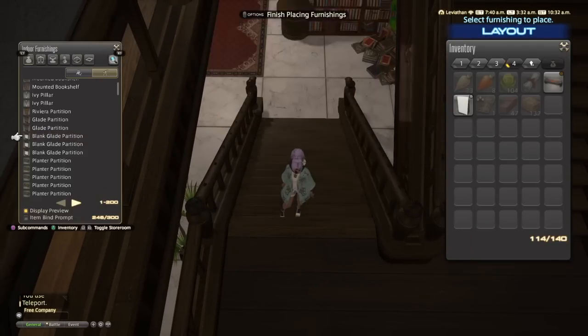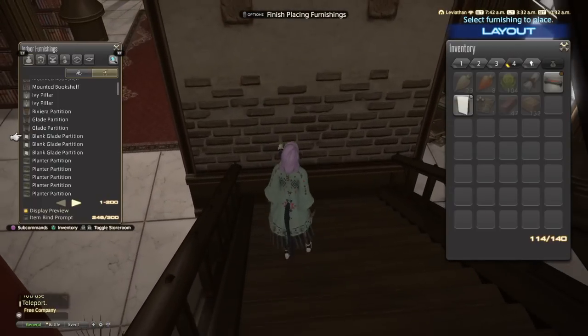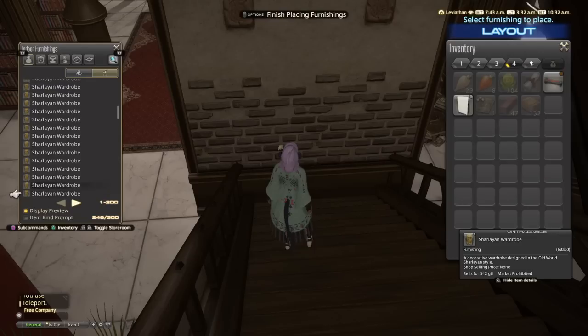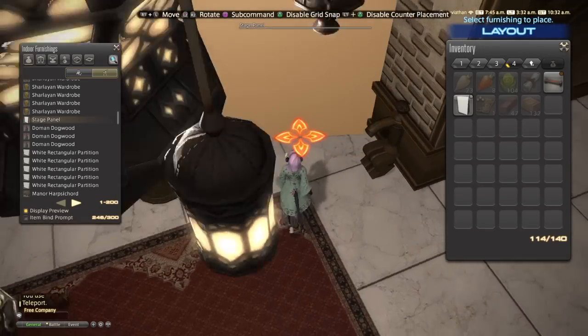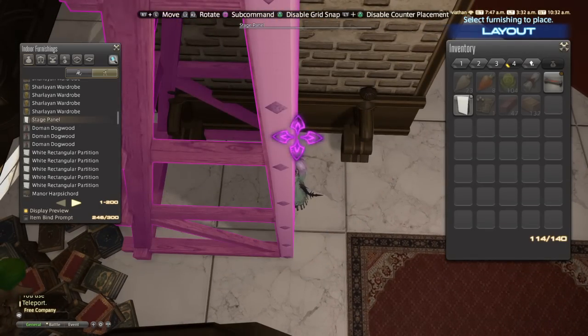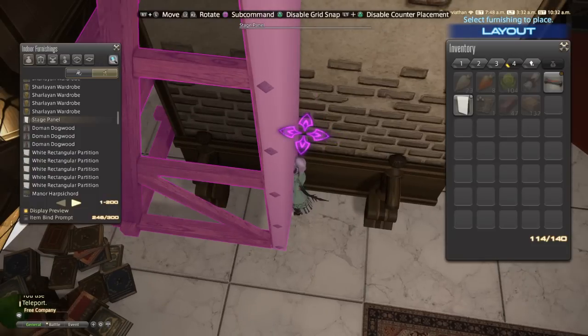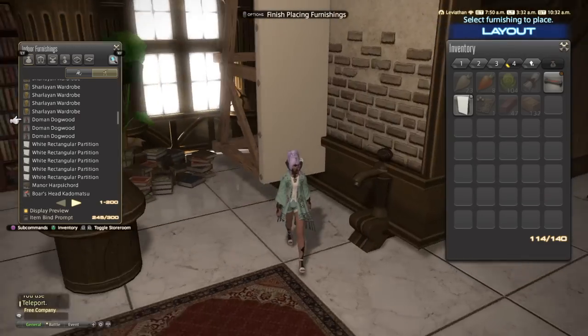Open up the sub-command menu and hit place. From here we're gonna grab a stage panel. I prefer stage panels just because they don't have any trim on the bottom, so they will give you less grievance. This is also gonna be pulled from your storage. You're gonna find the center of the partition we just floated, and we're gonna go off to the side just a little bit, like so.